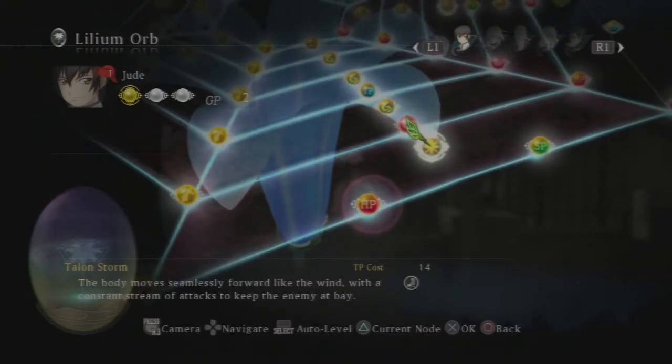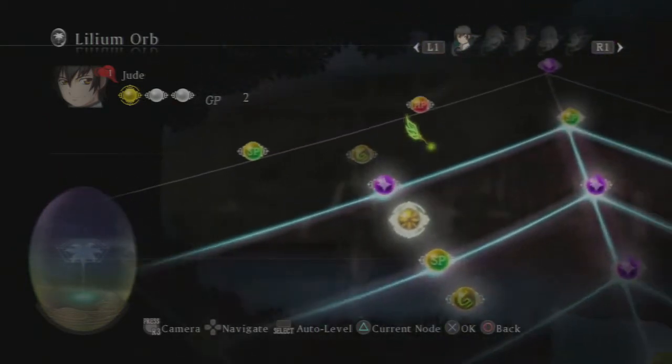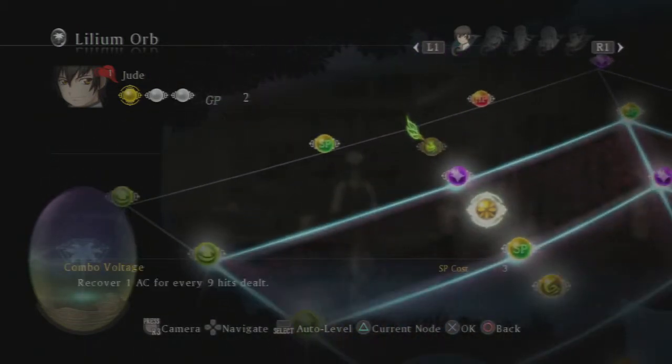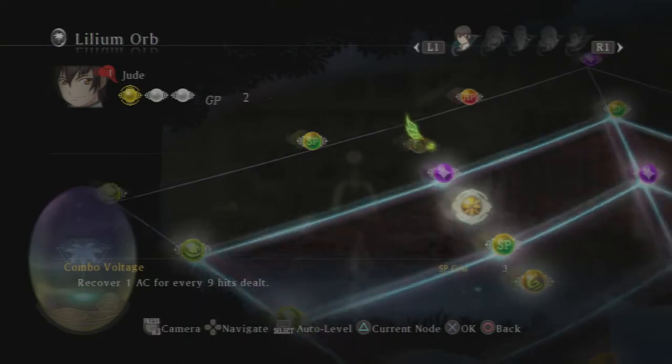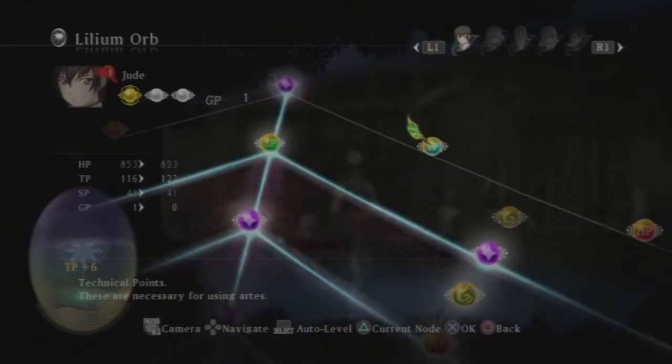Talon Storm — 'the body moves seamlessly forward like the wind with a constant stream of attacks to keep the enemy at bay.' I'm going to assume that has to do with wind element. It might be interesting to try. It's got an upgrade to Downburst. That's not bad. I think we're going for this one over here, despite how long it's going to take us.